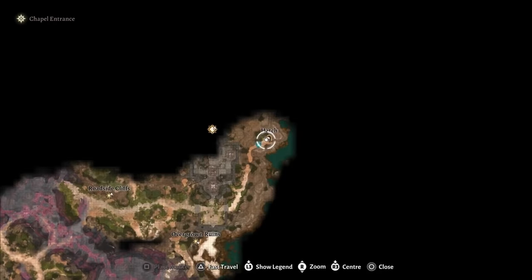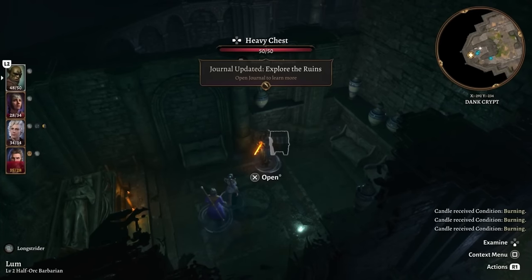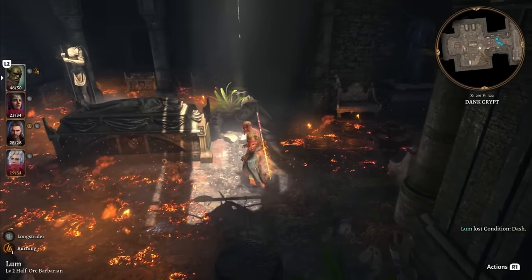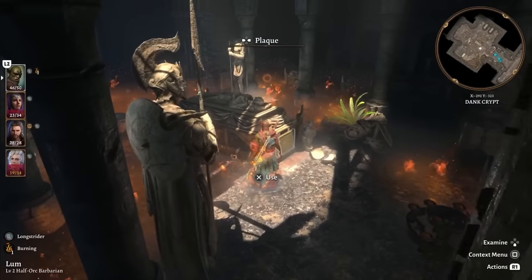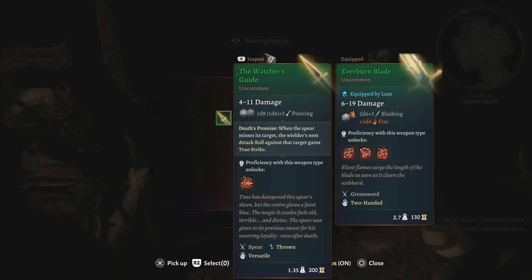There are two magic items you can get at the very beginning of the game at the chapel. After finding the secret sarcophagus where you get Withers, there is a chest that contains the Amulet of Lost Voices. Continuing further, you will find a sarcophagus that is heavily trapped. Inside it you will find the Watcher's Guide.